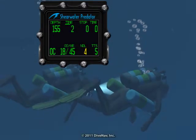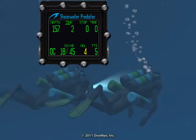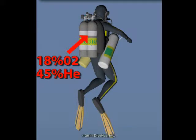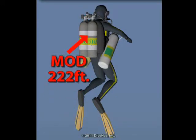The Predator allows you to use up to 10 gas mixtures during a dive. For this dive we will use the following configuration: a 200 cubic foot twin tank for the bottom gas filled with 18% oxygen and 45% helium, which gives us an MOD of 222 feet, but we will limit our max depth to 210 feet.